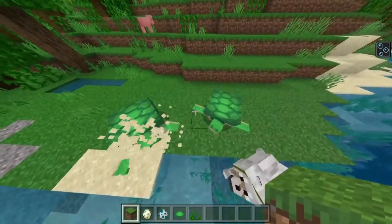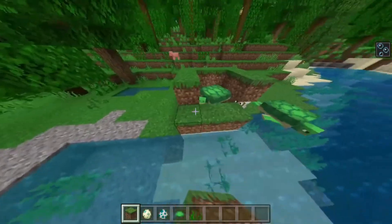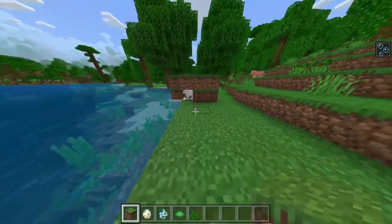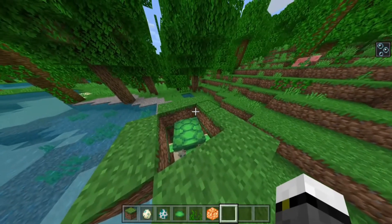So once they have laid the eggs, it's very important that we take these eggs and literally fence them off. Literally any mob can come and break our eggs, so we have to fence them off and light up this area with whatever it takes to make sure that absolutely no mob has access to these eggs.